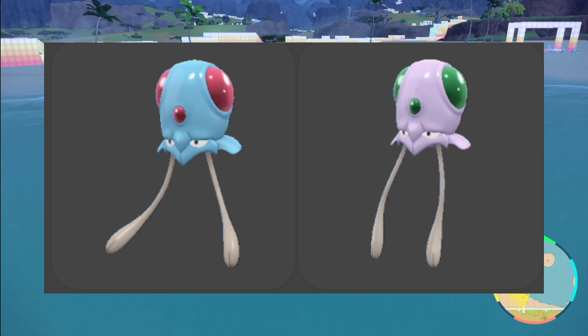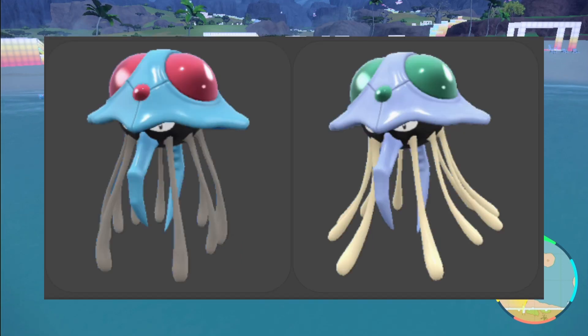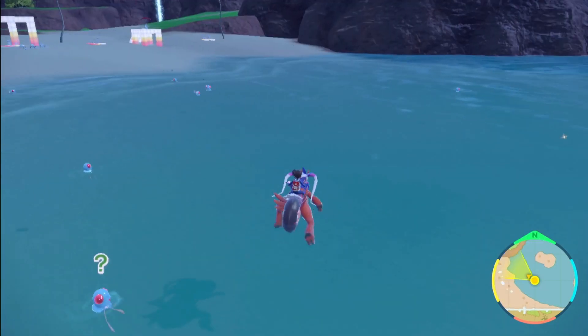It's going to be pretty easy to spot. I'll put it on screen right now so you know what I'm talking about. That's our Tentacruel — it's going to be the same: going from blue to like a purplish, with green eyes. Tentacool is actually easier to see because it has bigger eyes, of course.